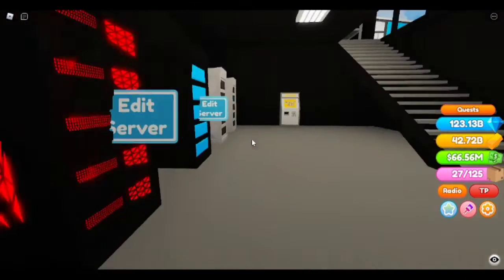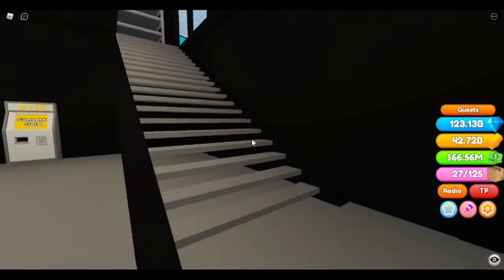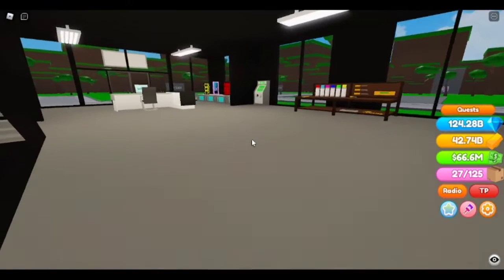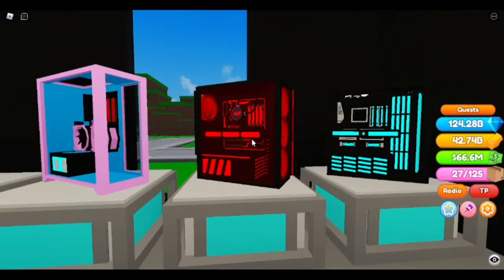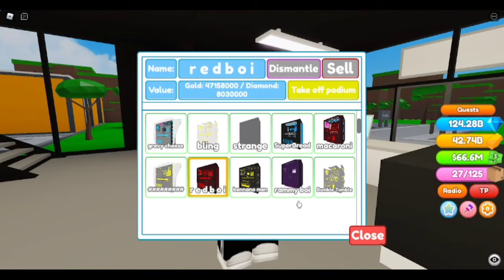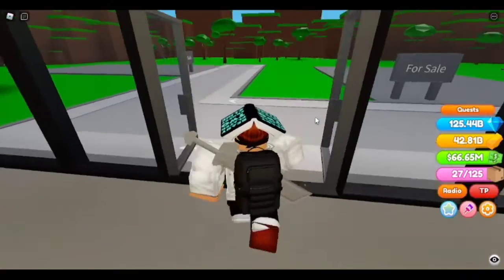We built one server, but don't we need a matching PC to go with it? I mean, what are we storing on the server? What is the server running? I already have this matching PC but it's kind of just a figment of my imagination, so we're going to sell it. Let's see — I think it's called Red Boy. Take off podium and sell. Where'd the PC go? Looks like we're going to have to build a PC.